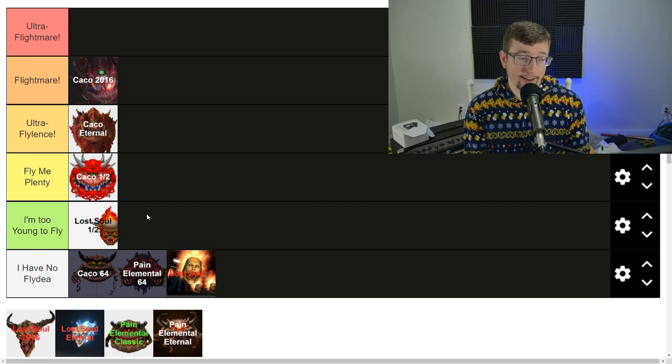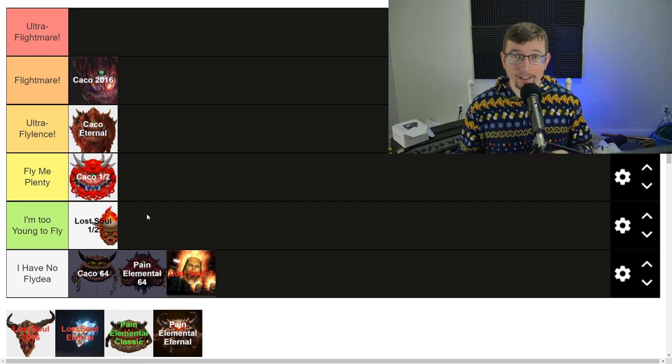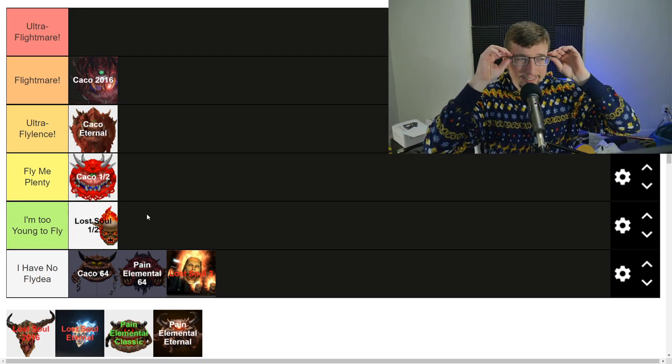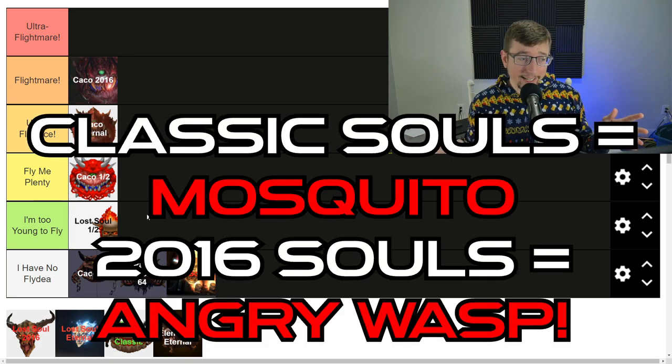Their brothers in 2016 — the Lost Souls. These guys are rough. They're super fragile — basically kamikaze pilots because they just fly towards you and try to blow you up. It's at least 75 to 100-something damage, something really deadly. And they do come in packs.